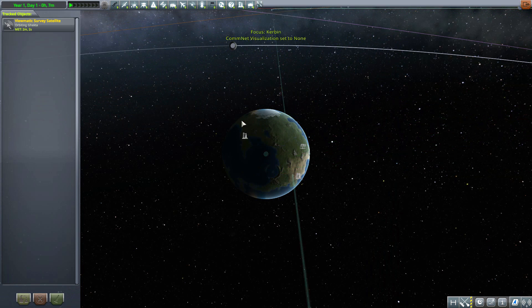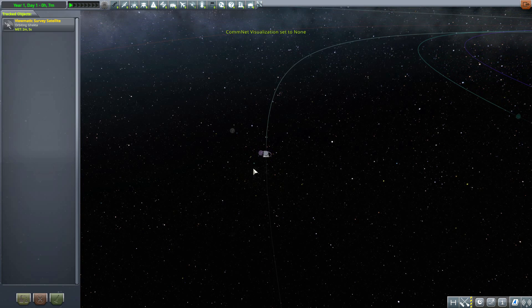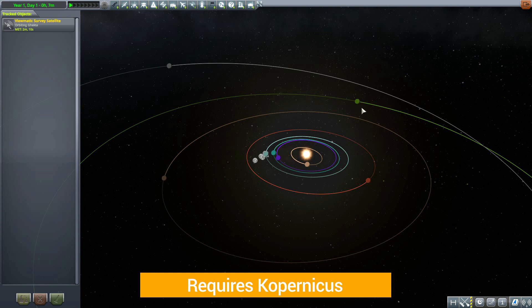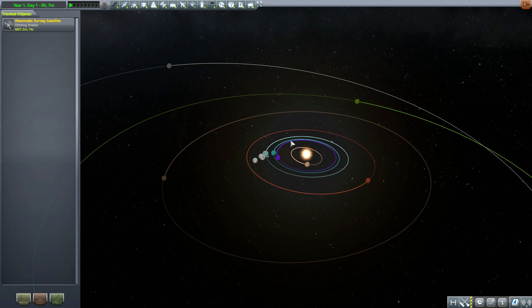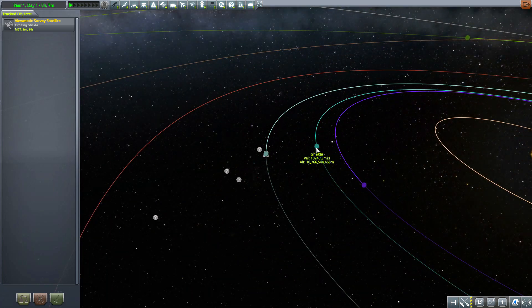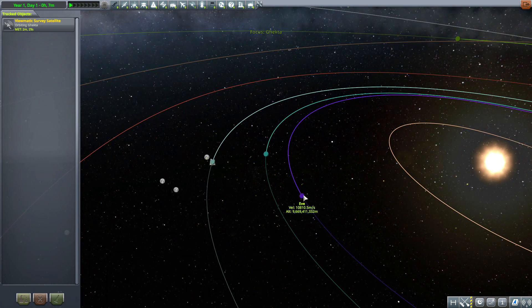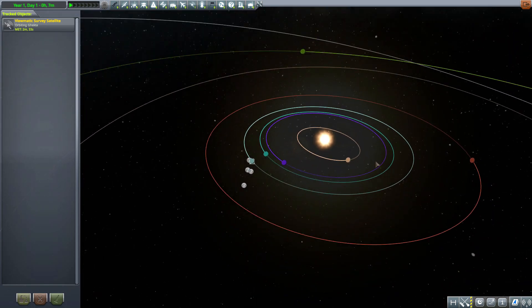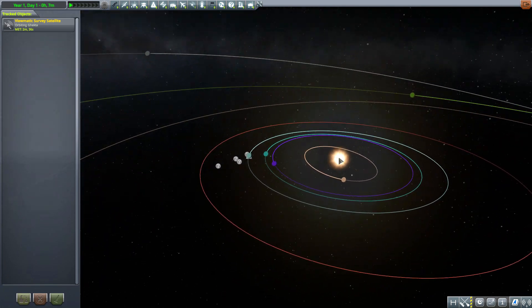While I zoom out, I do need to mention a prerequisite: being a planet pack, you are going to need Copernicus, which thankfully updated a couple of days ago, so you should be able to work with it just fine in the latest version of the game. As for our lovely new planet, it's pretty close by home - Gekta is right there in between our home world and Eve, with a pretty tight orbit around Eve.